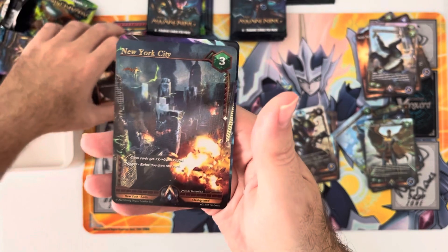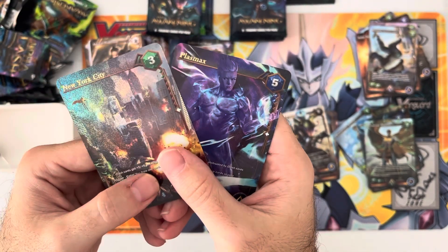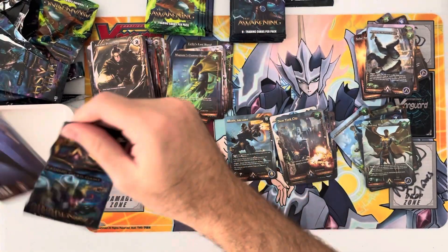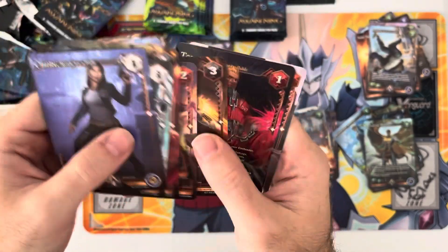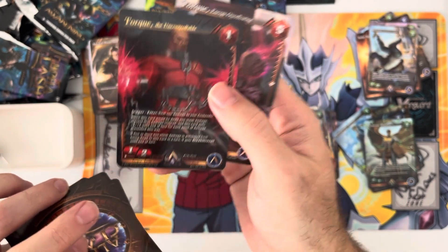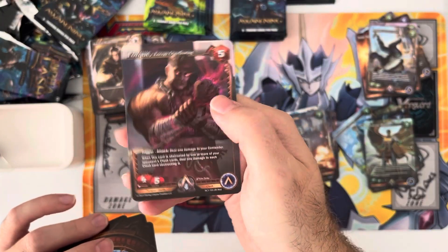Here we go - New York City rare, Plasmax rare. Another double rare pack, the foils look awesome here. Here we go, epic - Torque the Uncontrolled! I'm actually looking for one of these for my deck - awesome epic right there. We'll put that next to the Moxie - two epics now. And then an unfoil rare.